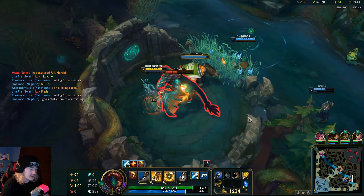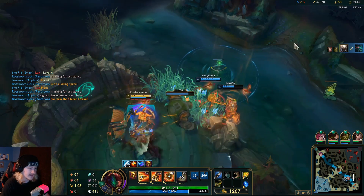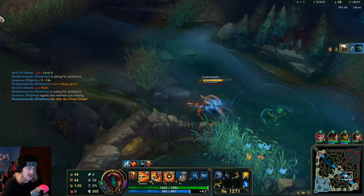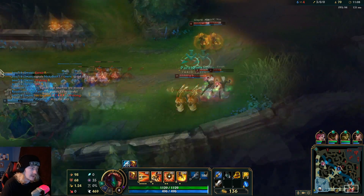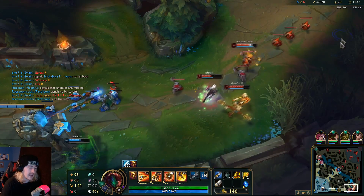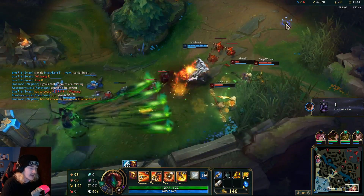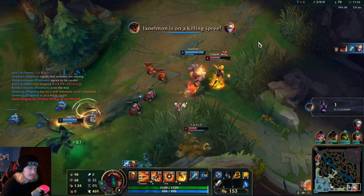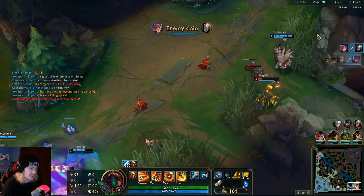Dragon's on, let's go. Ivern is actually really good for taking dragon — not for the damage, but just the fact that you can put a wall up and be like 'don't come in.' We have bot lane now, we've got options. I'm coming in bot lane. Malphite's going to come in and steal all the glory. And a landslide — that Wukong is super duper dead, dude.